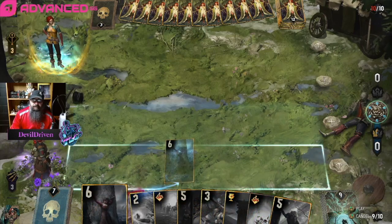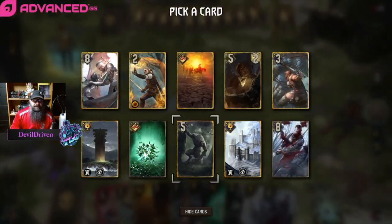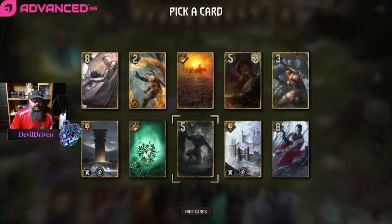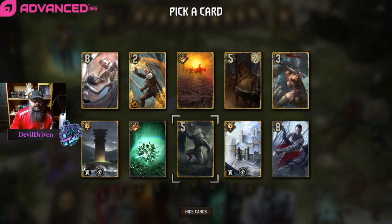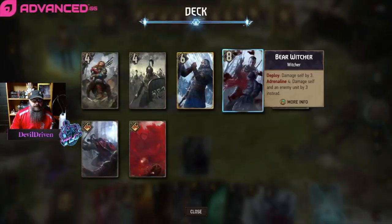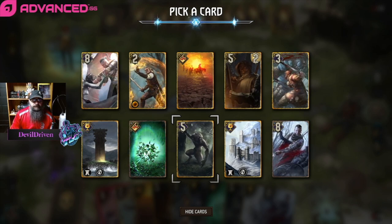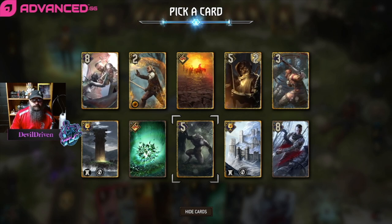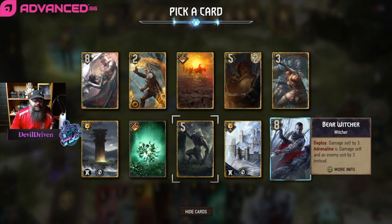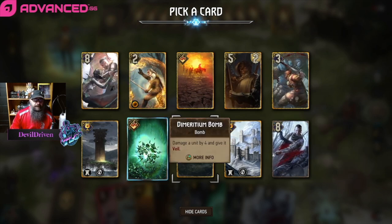So we could play this — we drop this. I guess we don't need that. This is never going to really pop off, right? And do I have a Witcher in the graveyard? I do — I gotta be careful, I have a bad habit of doing that. I guess we drop the Witcher if we're playing all the cards.